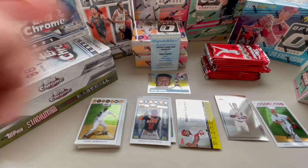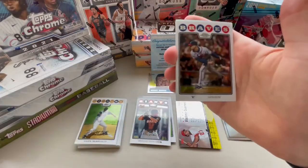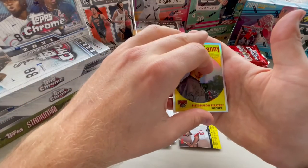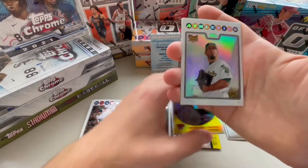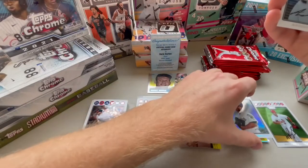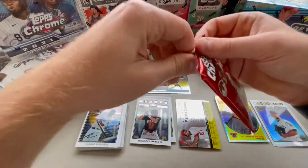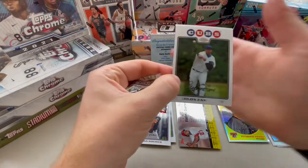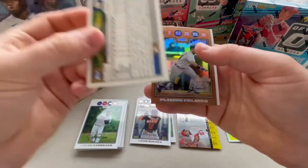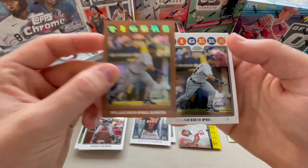And then another checklist. Checklist. Checklist. Tim Hudson. Atlanta Braves. Tom Gorzelanny. Fernando Hernandez - that's a refractor. And Andre Ethier. Carlos Zambrano. Ryan Braun. Placido Polanco. And then another Placido Polanco - that's funny, back to back. One numbered to 99, one base Chrome.